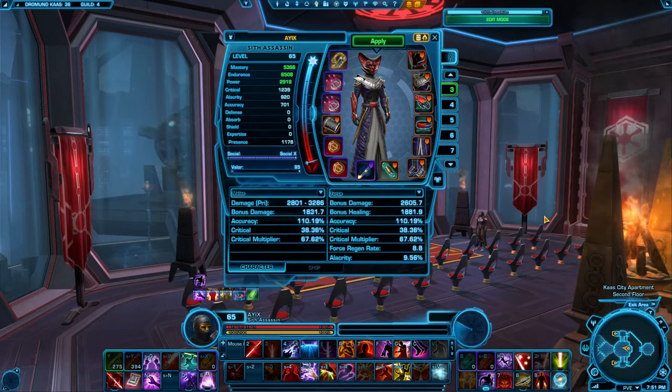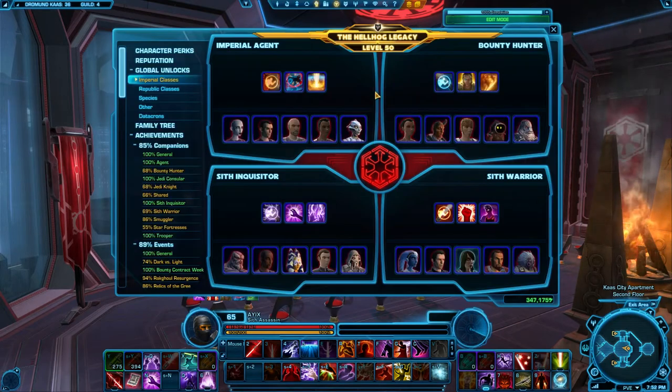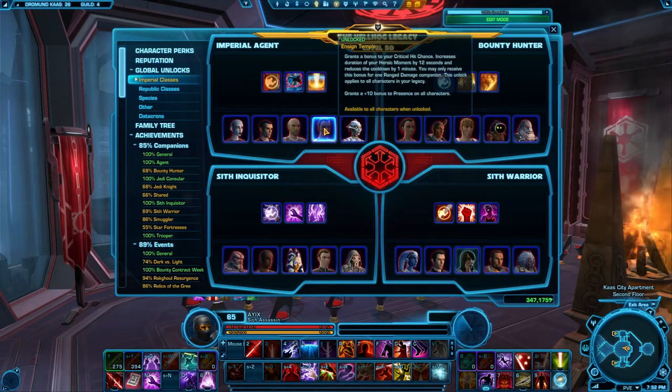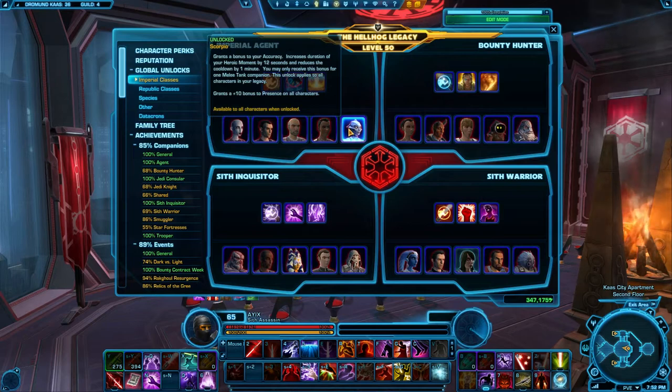We get the accuracy cap in two ways: a companion buff, and then hitting 684 accuracy rating. If you don't know what companion buffs are, go to your legacy pane under Global Unlocks and look at Imperial or Republic classes. You'll notice that if you complete conversation lines with a companion, you get a buff to your stats — whether it's crit, healing received, health, or most importantly, accuracy.